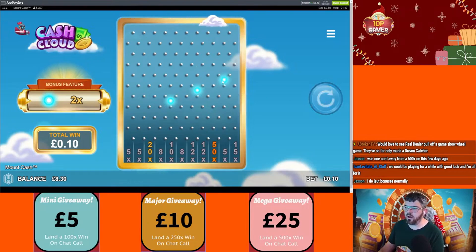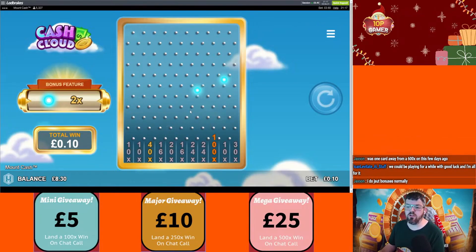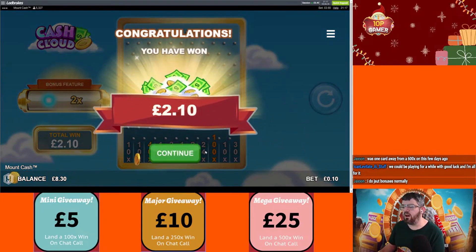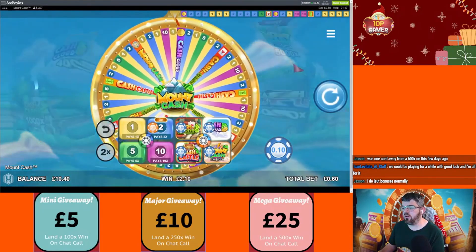Really you want those to kind of be in a line rather than split like that, but it's okay — it has to do some serious tracking. Doubled — okay! I'll take a 20x, it's not bad on a standard 2.10 bet. I love that one, that's the best feature.